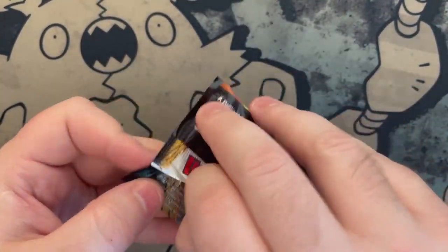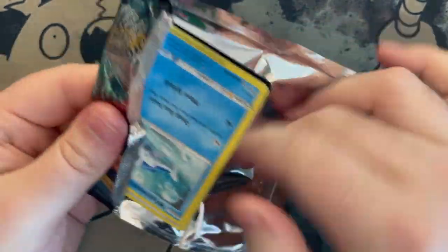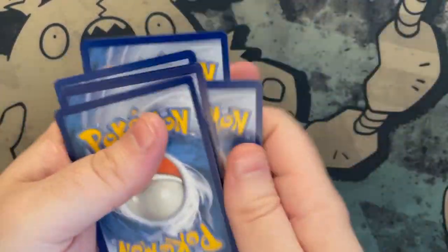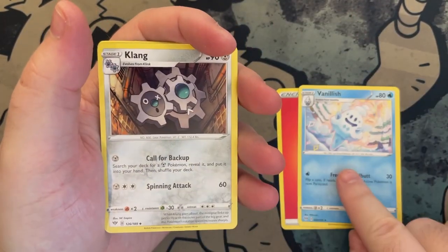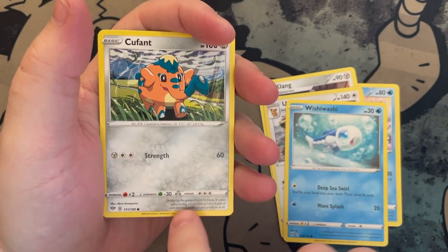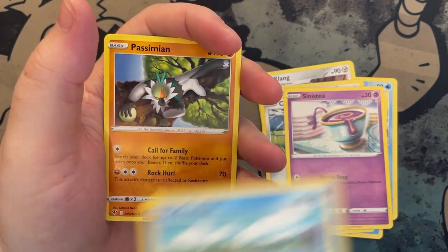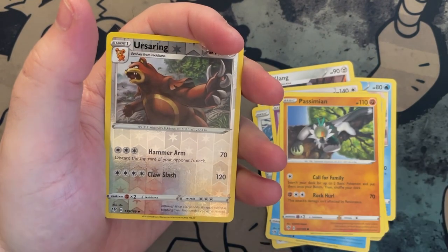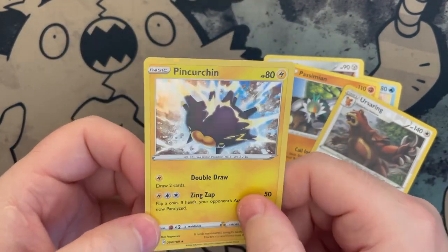Darkness Ablaze — these are our last three free packs. We'll probably be opening up more because we do have quite a bit of collections to open up. One, two, three, four — dark, light and fire energy. I got a Vanillish, Clangorous, Ursaring, Wishiwashi — oh I got a Wishiwashi! Cutiefly, Sinistea — he's a tea, see. Phoebus, Passimian. And our rare holo — Pincurchin holo, pink urchin. Very cool!